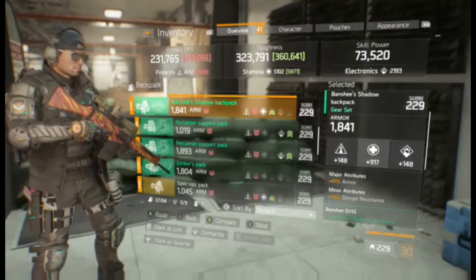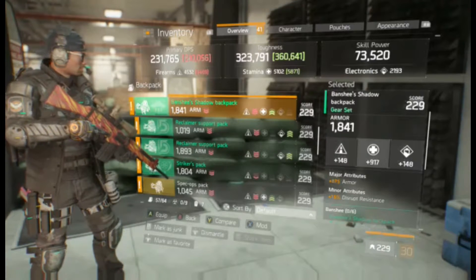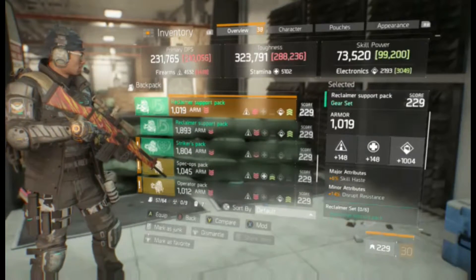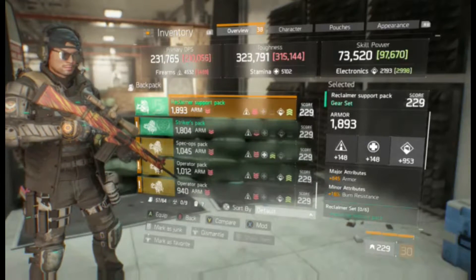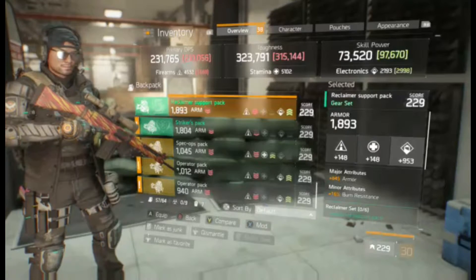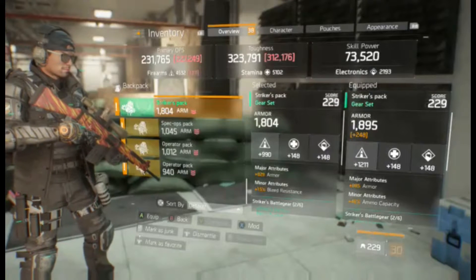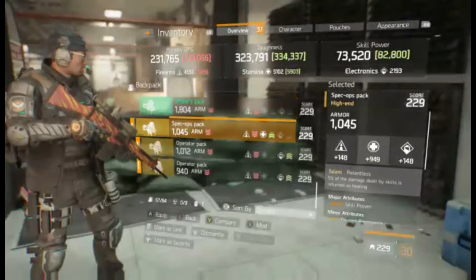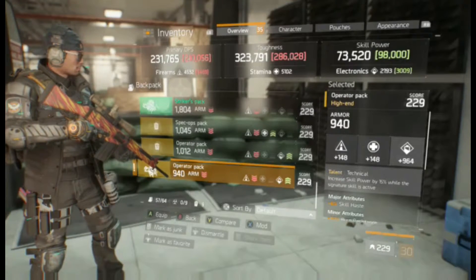Backpacks. Banshee. That's decent — we can definitely min-max that for a build. If I roll armor on that it's going to be a beast. That doesn't have... I'll have to check that. Nope. Nope. Nope.